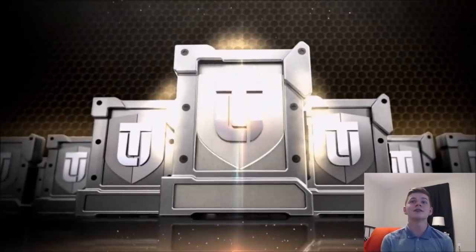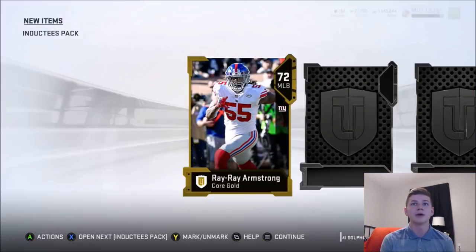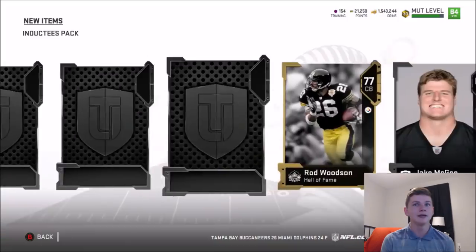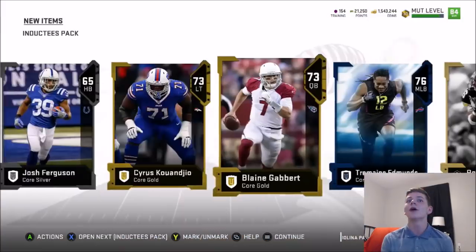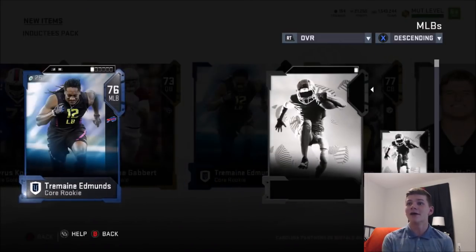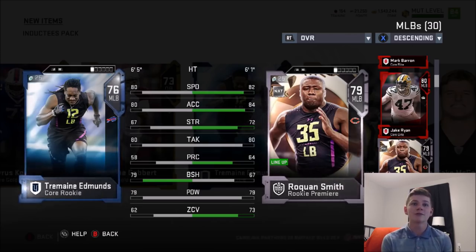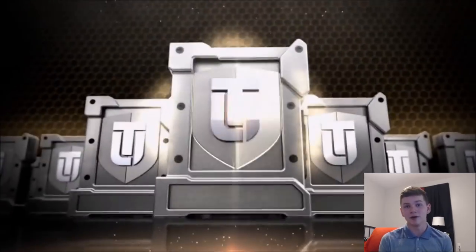Let's get into these inductee packs — hopefully get something good. We get Ray Ray Armstrong in the first pack. Second guy is 77 Damarino. Can we get an Elite? 77 Rod Woodson. We get a Tremaine Edmonds and end it off with Cyrus. Tremaine Edmonds has 80 speed. If you want to compare Edmonds to my other middle linebacker Rayquan Smith — in my personal opinion, Rayquan Smith is an absolute stud. Definitely worth it if you guys need a budget middle linebacker.